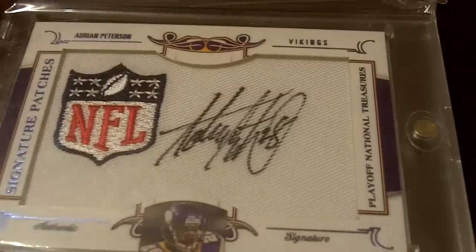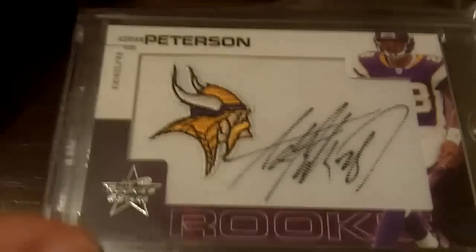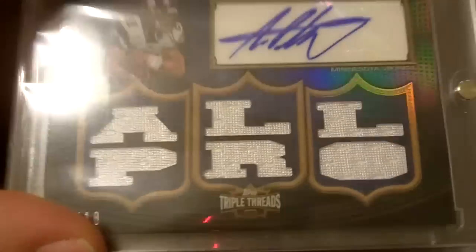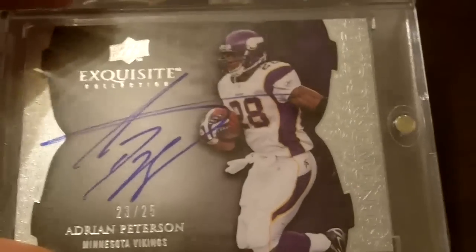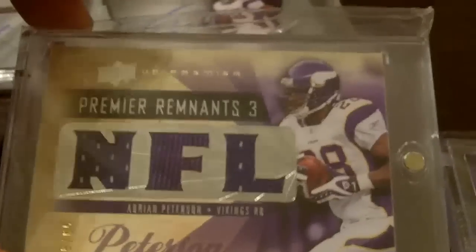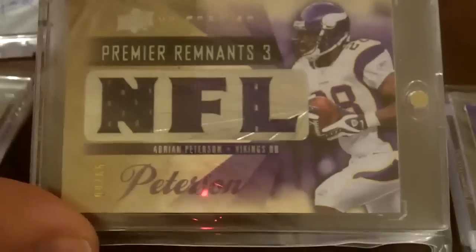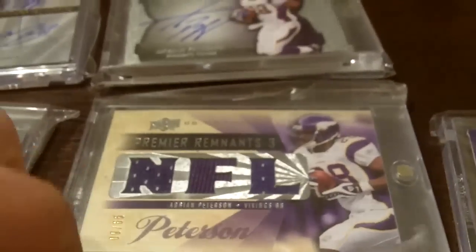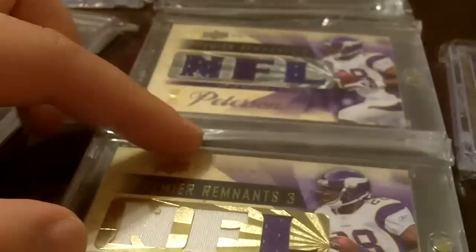An 08 National Treasures manufactured patch auto. Rookie year of Rookies and Stars AP auto. And then out of this year's Triple Threads, all-pro AP auto. 2009 Exquisite on-card autograph, 25 of AP. Next one is 08 Premier auto of AP — sorry, I guess that's just the jersey. Here's the auto right there — same card, that one's just autographed.